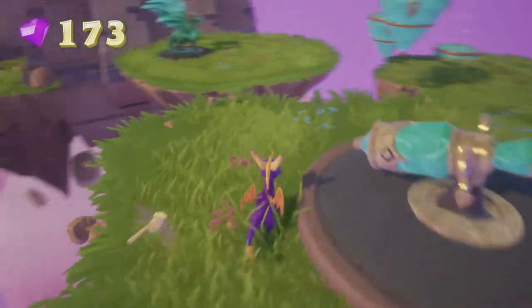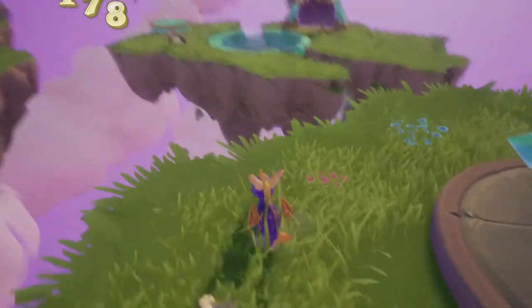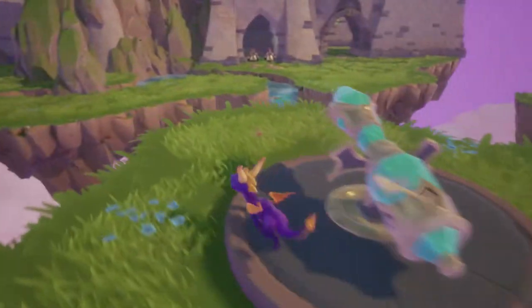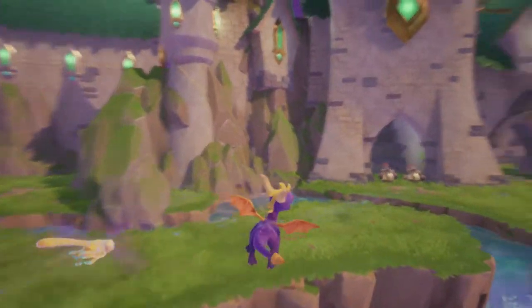This is similar to the cannons we saw back in Peacemakers - or Peacekeepers, or whatever it was called - except it's making enemies smaller or bigger instead of just killing things. Which is kind of interesting. Can I glide back? Yes.